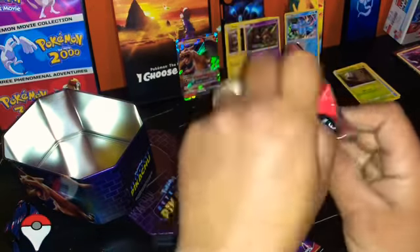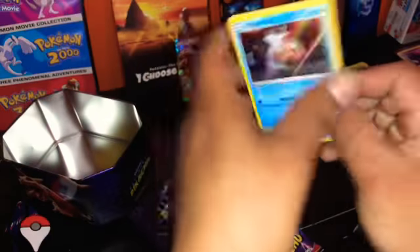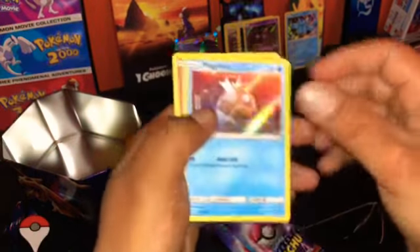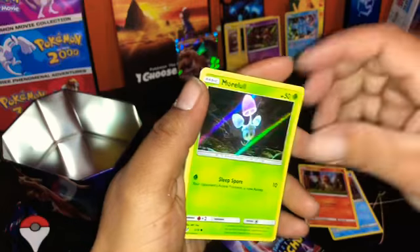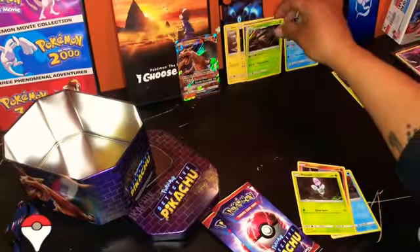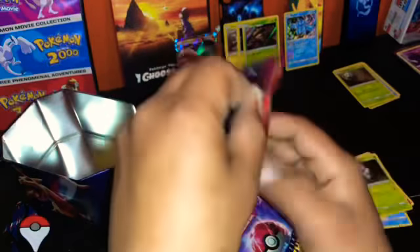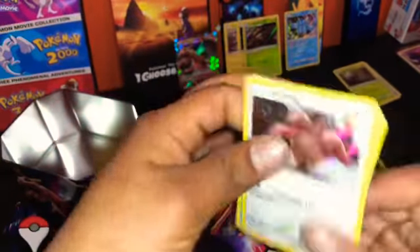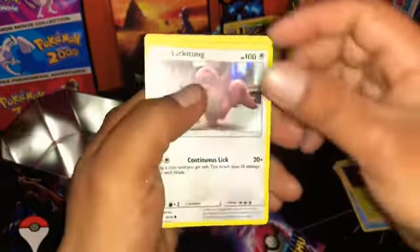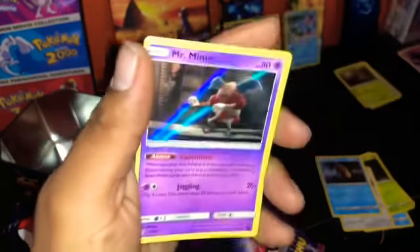Let's see now — hopefully I can get it on this one. Here's a code. Magikarp, Charmander, Mewtwo, and Ludicolo. Second pack — there you go. Nikitan, Psyduck, Mewtwo, and Mr. Mine.